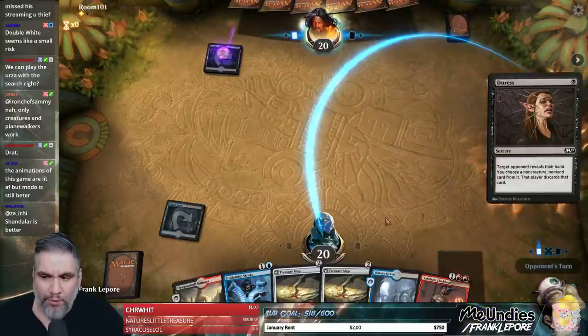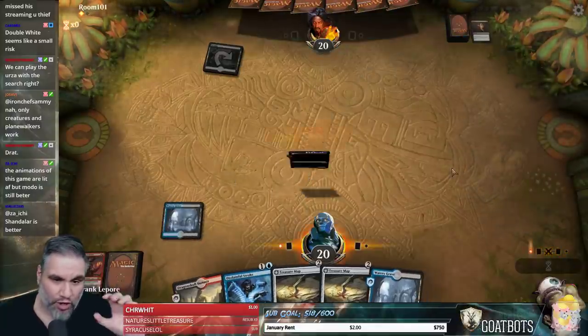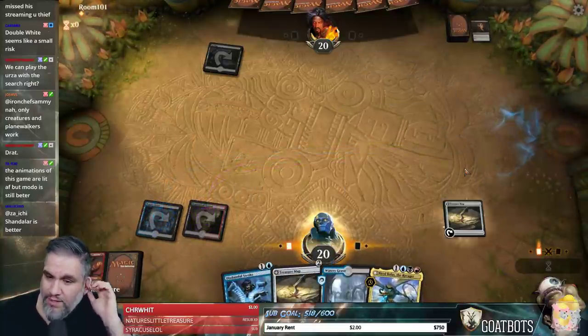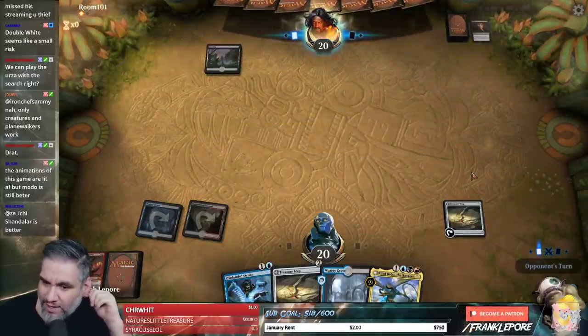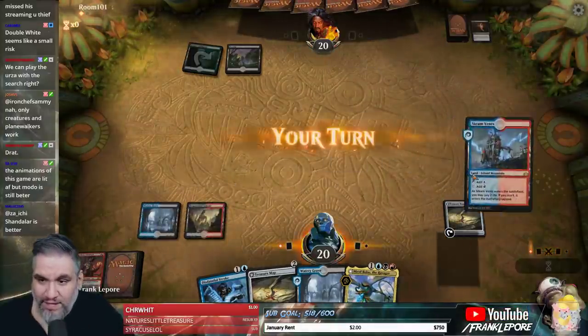The problem with Blast is that we're playing so few creatures that all of their removal is basically turned on when we play a single creature. If we play a Niv-Mizzet or a Nicol Bolas, it turns on all of their removal. The removal that they had nothing to do with, they now have tons of things to do with — and that's going to make it very hard to actually cast a Ruinous Blast.